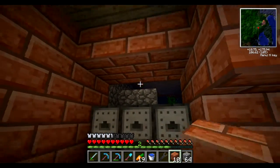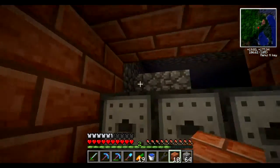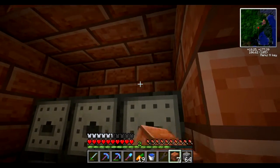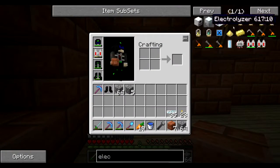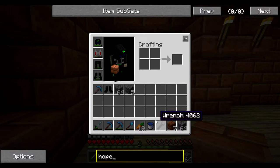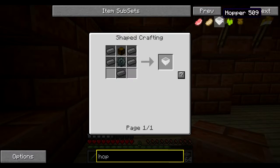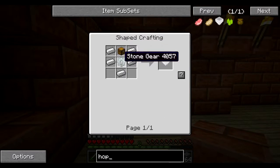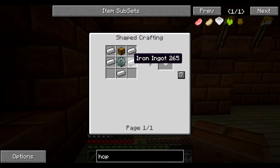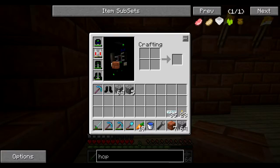That doesn't mean it's the end of the episode, because there is a little more I want to do. One of those things is putting this back on, and the other thing being hoppers — where are you, you beautiful things? Hoppers — they're called hoppers, I swear. I need stone gears, which I already have some — that's awesome. Chest. And I'm going to need 15 iron, 3 stone gears, 3 chests. I will be back once I have those.